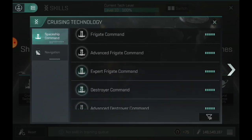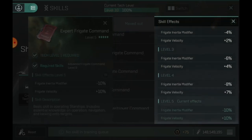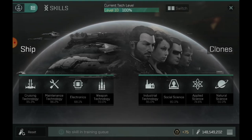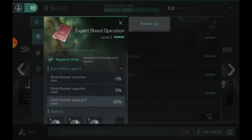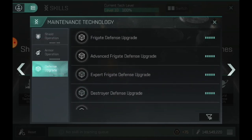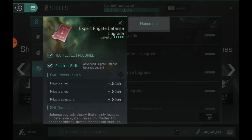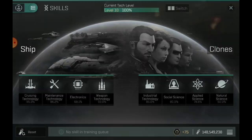Command is big as well — you want expert command because you start getting velocity and inertia bonuses, which is huge. That 10% boost at the expert level is going to help the speed on this. Maintenance technology you can be pretty basic on. Shield operation depends on how you're going to build it — you might not even have a shield booster. For defense, something like 553 or 453 is definitely viable. You're really trying not to get hit at all, so defense isn't too important.